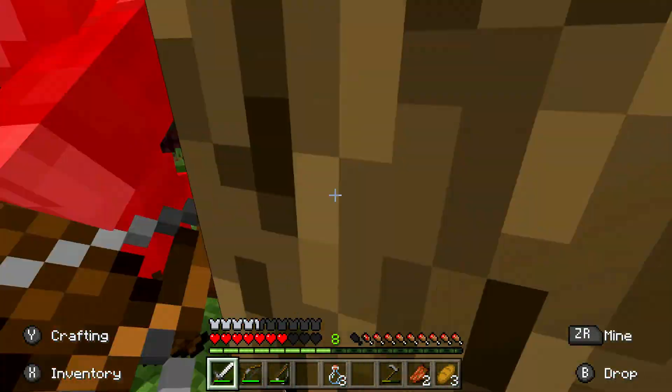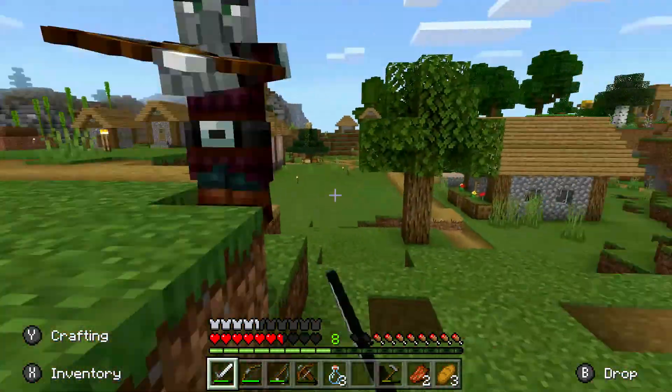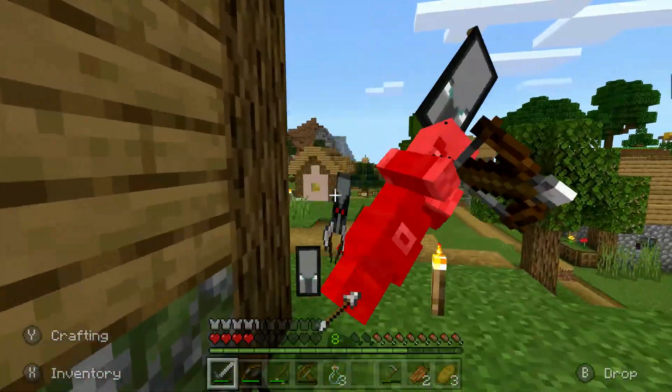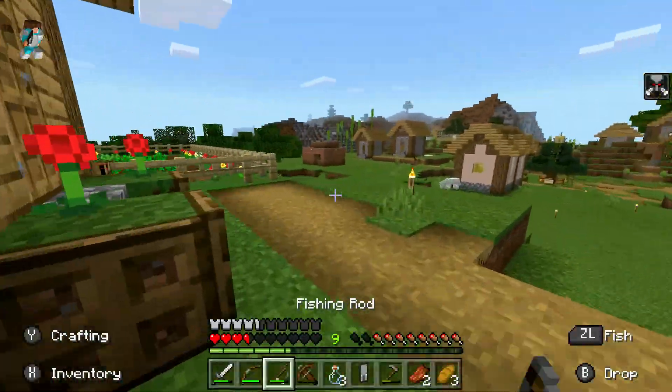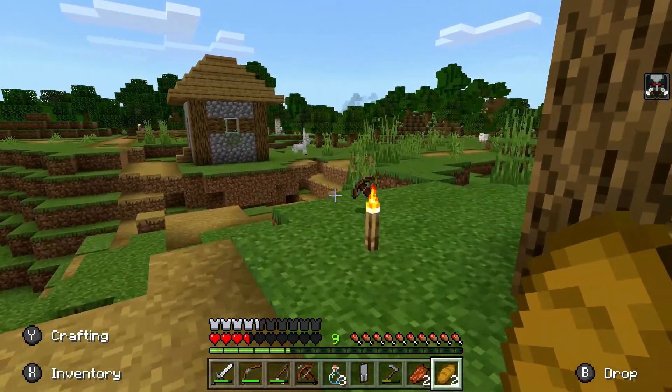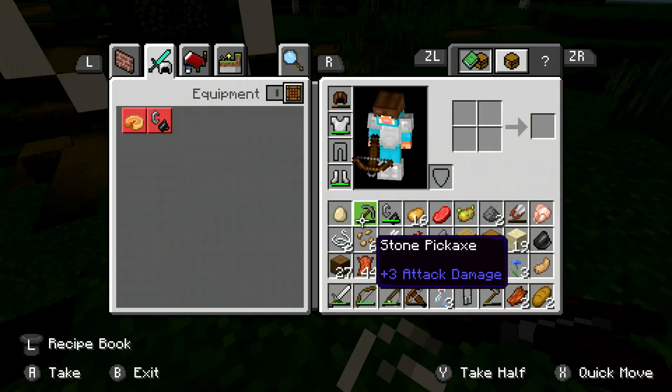You guys can sprint — okay. Let's take care of you guys before I get the Pillager Captain. Let's just take them all out. I've got the Bad Omen effect, I've got the banner, and now the Pillager — I got a crossbow, I got multiple crossbows.